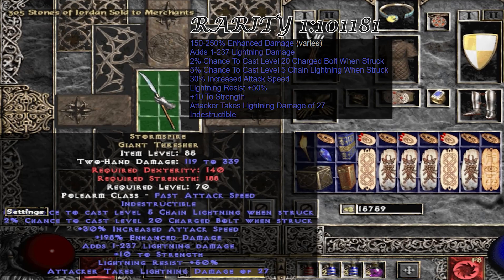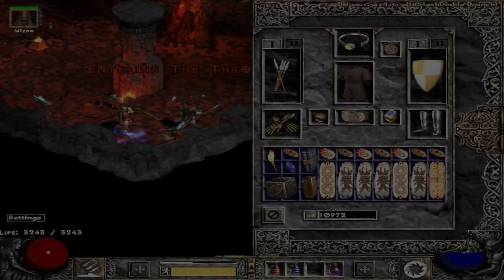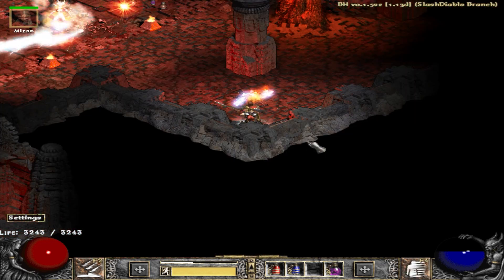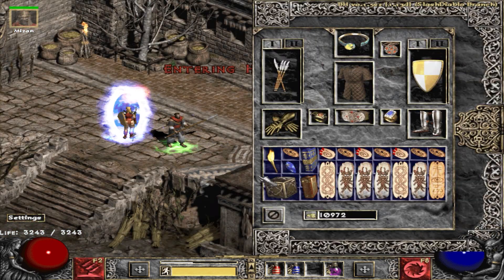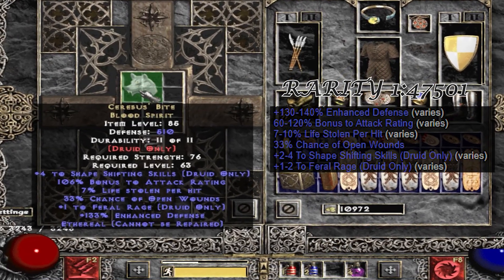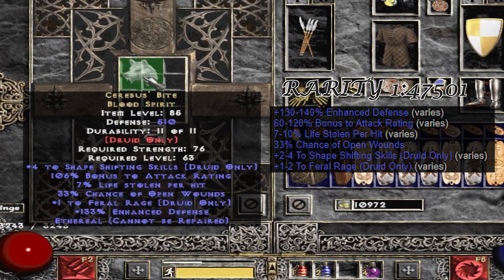I didn't get the video of identifying this item but afterwards it occurred to me how incredibly rare it actually is. Here we are at Throne of Destruction with a unique blood spirit which is actually ethereal as well. It is a Raven's Bite, ethereal — that's a pretty decent, nice find.